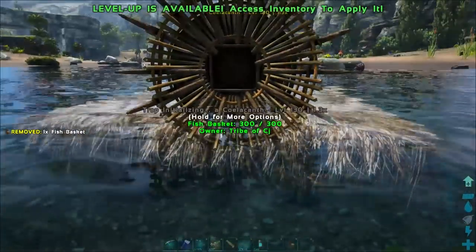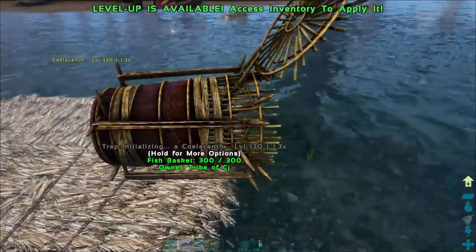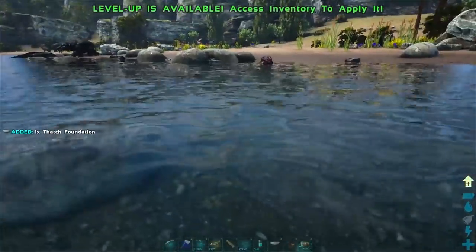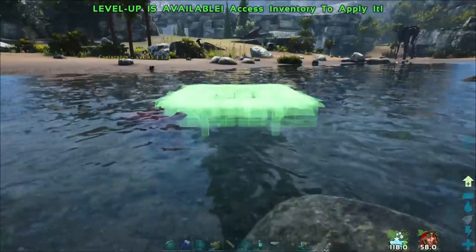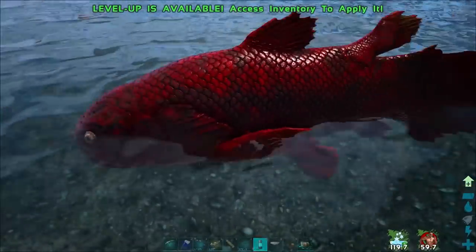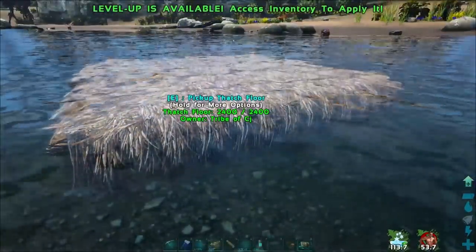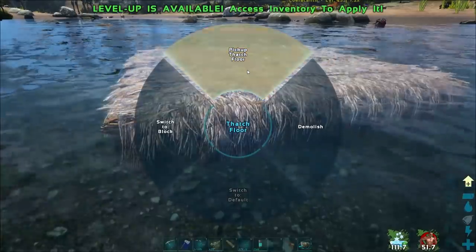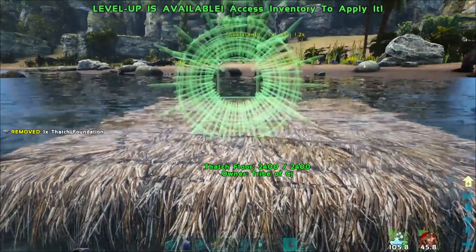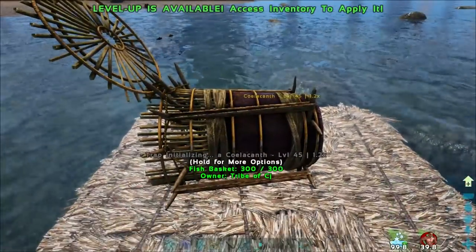This is initializing to catch this 1.3 times - we're going to catch this big boy. There was a saber-toothed salmon over here, there's another 1.2 over there - we're going to catch all these guys because it's going to be worth it when we get our aquarium up and running. Bright red 1.2 times - let's catch this guy. We got him! He's not moving out of that - whack the fish basket on top, it's already initializing.